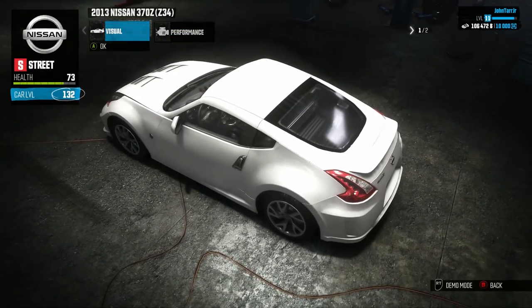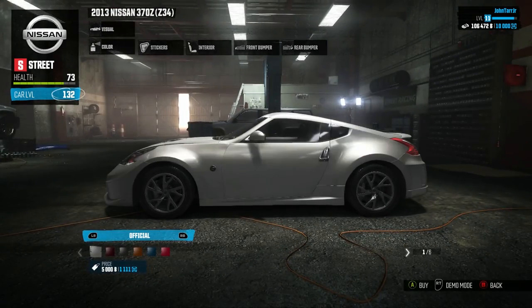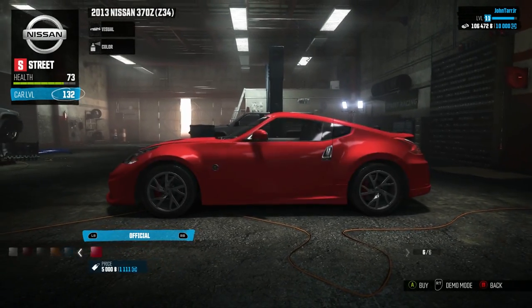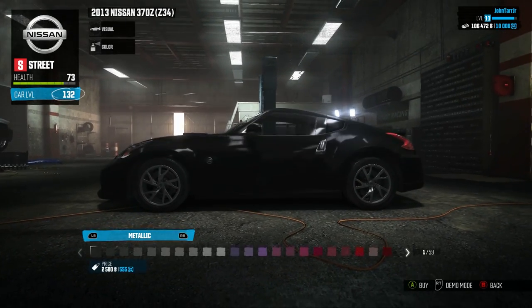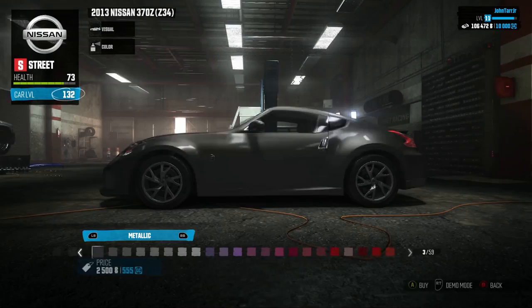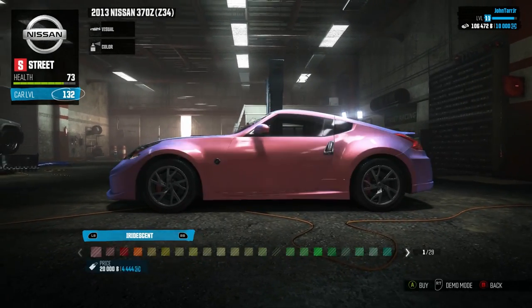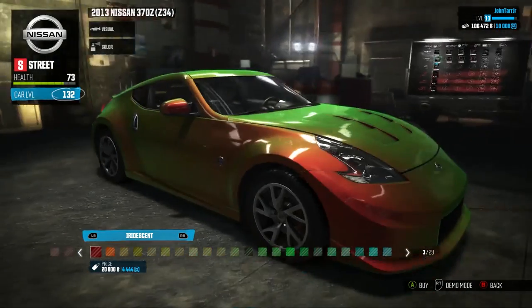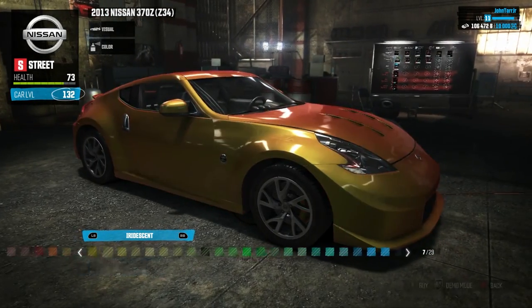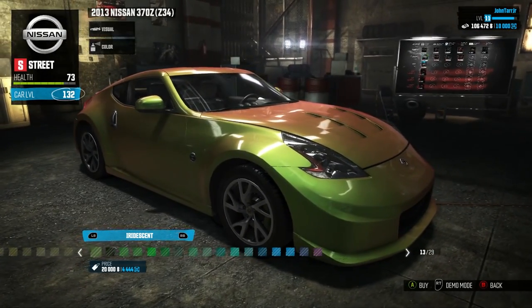But the visual customization options are actually quite in-depth. Tons of different colors. When you're playing this game, do not overlook that you can tab with left bumper and right bumper to different categories of colors. There are the official colors, metallic, and iridescent colors. And these are all very expensive — you can see down below they're 20,000 bucks each.